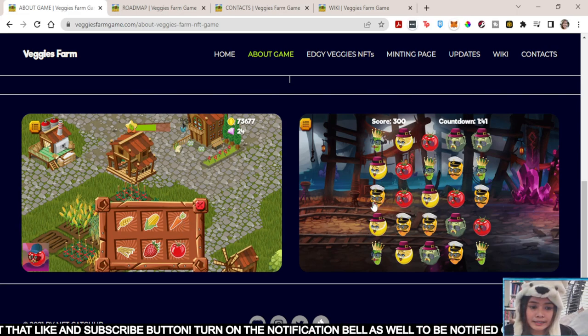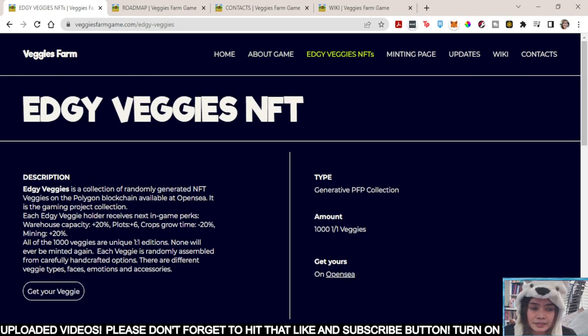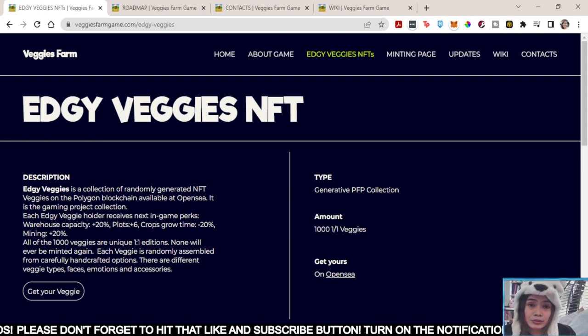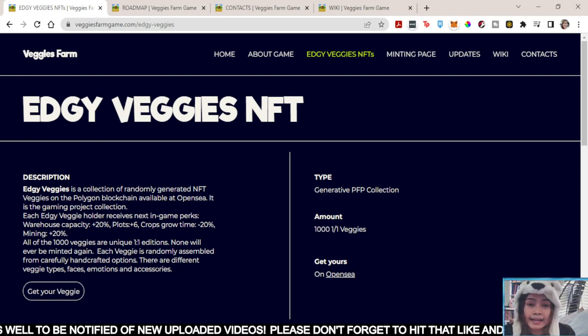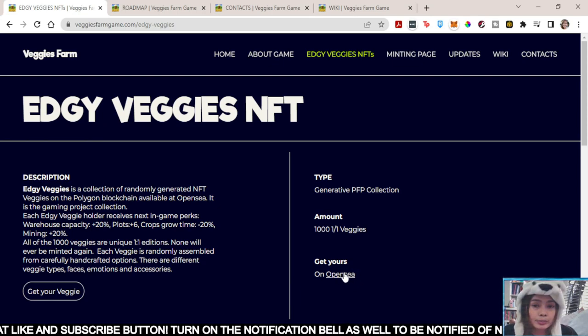This is the score and the countdown. So they've got this Edgy Veggie NFT. As I said, Edgy Veggie holders receive in-game perks: warehouse capacity plus 20%, plus 6 crops, grow time negative 20%, and mining plus 20%. All of the 1,000 veggies are unique — one-of-one edition, none will ever be minted again. Each veggie is randomly assembled from carefully handcrafted options. There are different veggie types: faces, emotions, and accessories. So you can get yours at OpenSea.